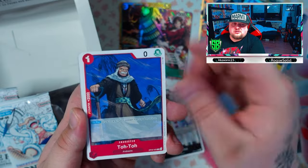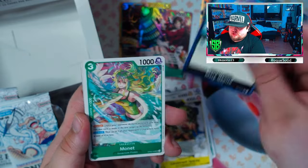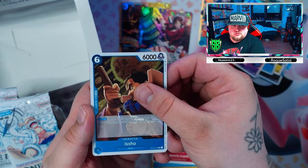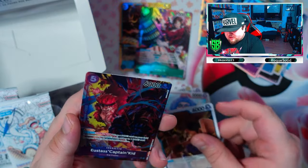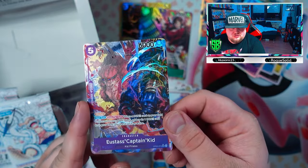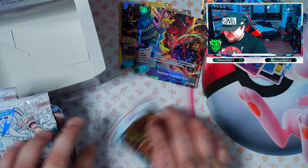Saint Carlos, Toto Radius, Dalmatian, Bellamy Lieutenant, Spacey, Marie Joise, Monet, Emporio Ivankov, Isho — and Eustace Captain Kid! So we did get another pull — Eustace Captain Kid as our textured card. Technically we got three pulls from the box, nothing major sadly. But I guess that's the game.